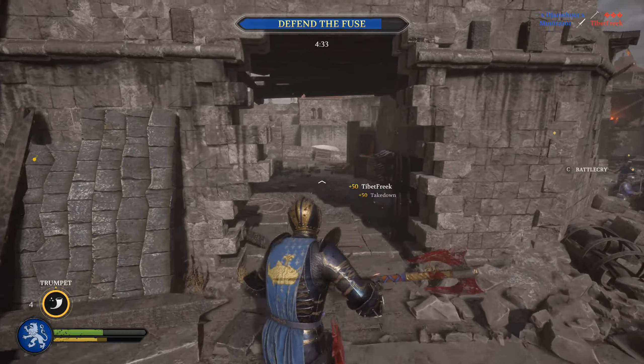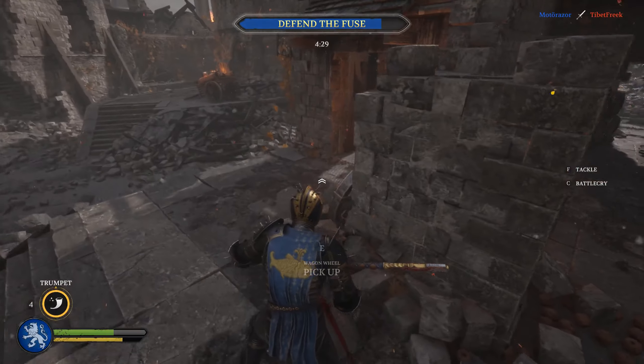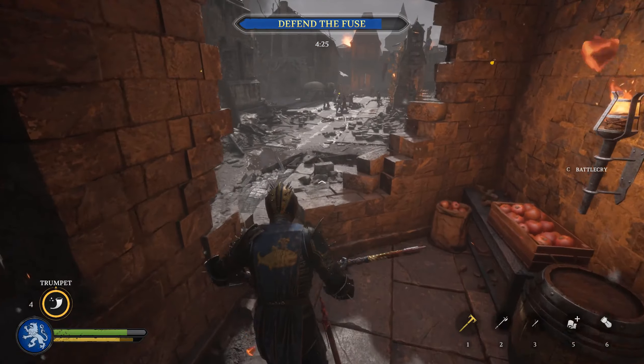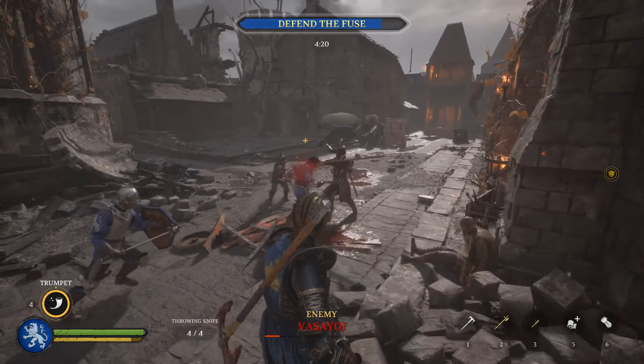This is actually the place where defenders are able to defend quite often with a competent team, but apparently our team is better. Another objective here — very convenient because it shields you from archers and any ranged opponents.